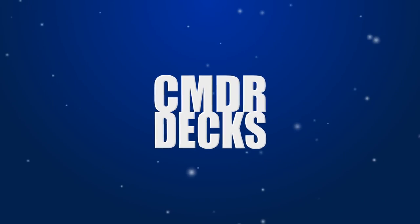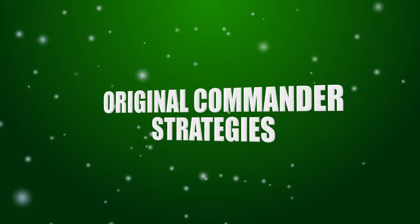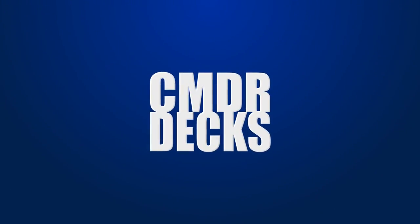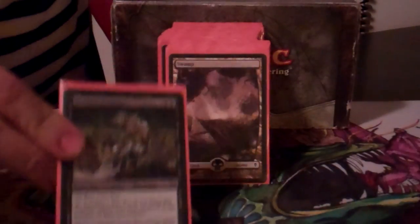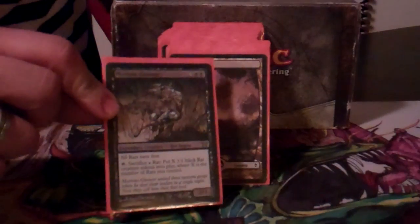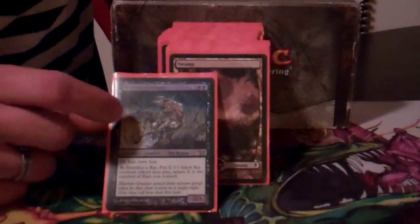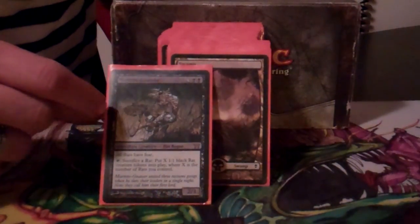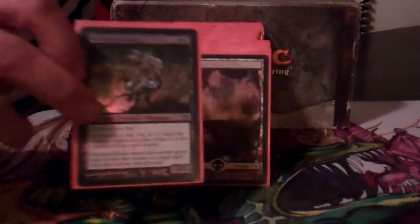I'm Steve and this is my Maronar EDH deck. This is Maronar — he's my general. This is a Relentless Rats deck, and that's why I chose him as my rat lord. He gives all rats fear, gives you another way to win with a bunch of tokens you can keep pumping out, and he combos a couple bits in here.